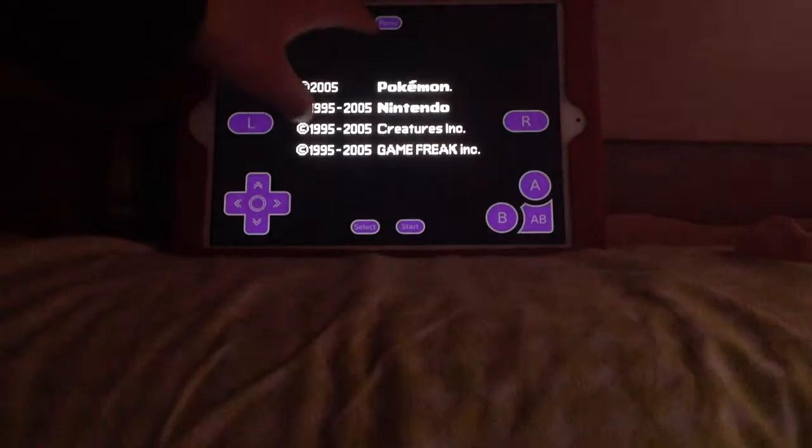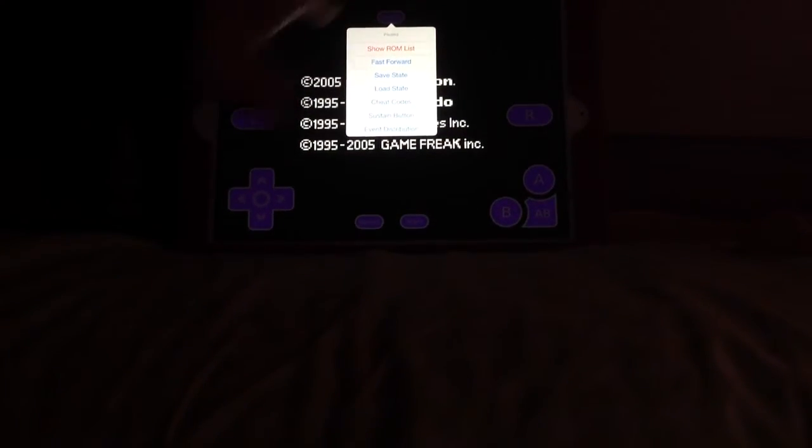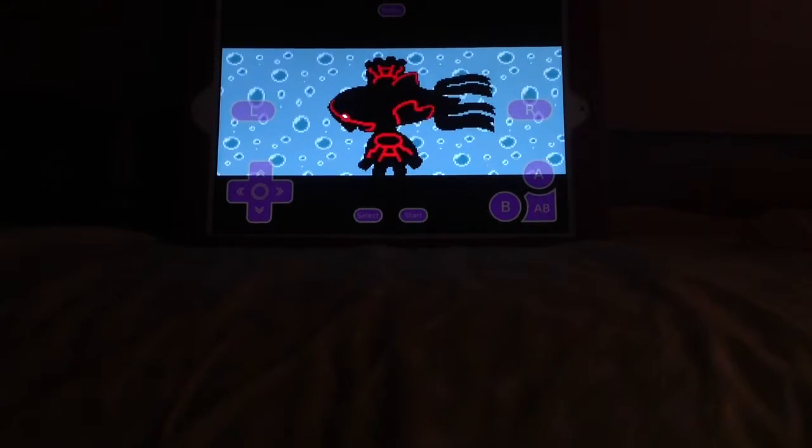If you close the game and want to get back to your save, click back on the game, go to Menu, and instead of clicking Save State, click Load State, which is on the bottom. Then click on your save.